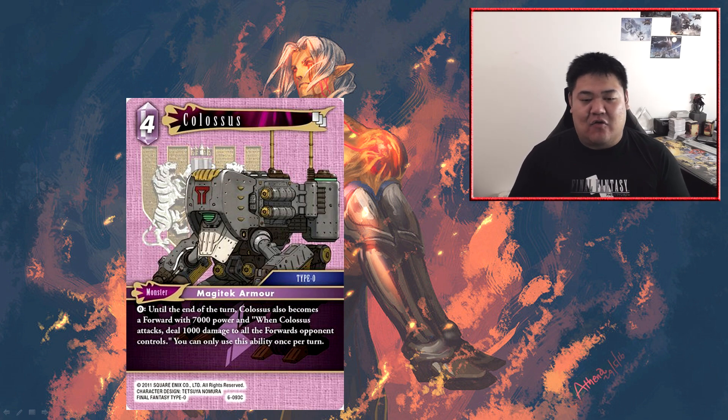That 1,000 damage spread only occurs when you attack with this forward, which narrows its scope — you can't use this ability in your main phase and then use a backup ability to deal lethal damage. You have to successfully attack with Colossus. If your opponent just blocks it, you lose your Colossus and spend four CP to put out a 7k forward that only dealt 1k damage to all their forwards on its attack. I feel this card is underpowered — spreading 1k damage to all your opponent's forwards doesn't justify its size or power. If I were to play a four cost lightning monster, I would play Twilight Odin, which costs one lightning CP to attack but when it successfully deals damage destroys one of their forwards — a much bigger payoff.